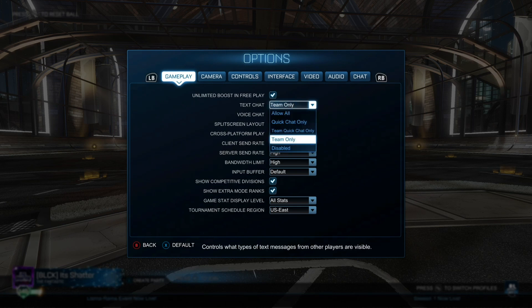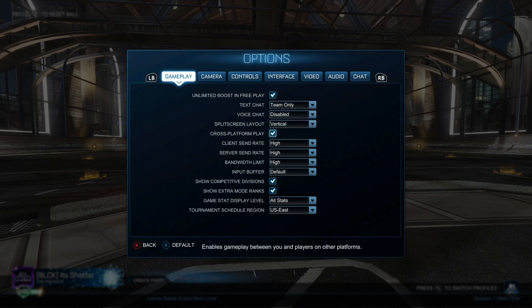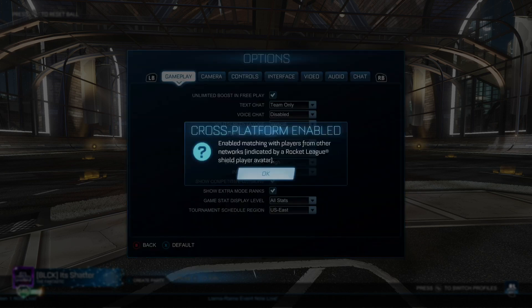For text chat, if you can handle trash talk from the enemy team and don't feel like it affects your performance, you can leave it set to allow all. But personally I like to have it set to team only, as when I'm having a rough game, the last thing I need is toxicity from the enemy team. I have crossplay enabled as it allows for faster queue times, and there isn't a super noticeable advantage for players on PC in this game.